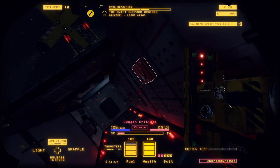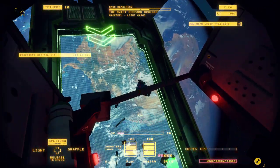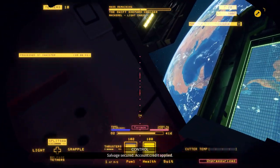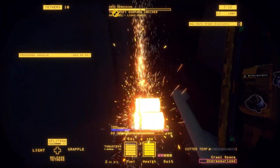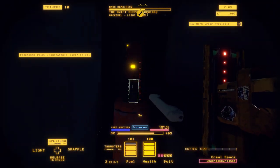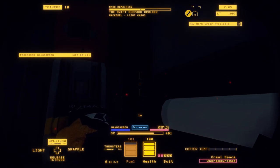Now our oxygen is getting kind of low. One thing that's really helpful with the mackerels is that there's often oxygen and fuel on the sides of the vehicle here — so make sure you look for that. The station hoppers and cargo vessels have a lot, but the heavy cargo not as much. It really depends on which mackerel you're working with.